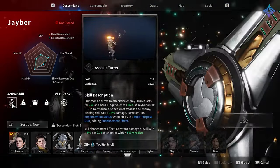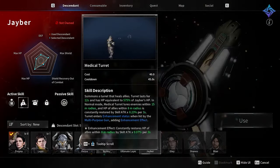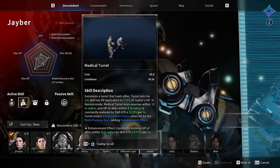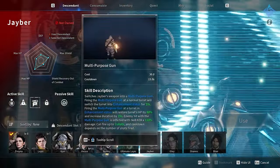If you like turrets, Jaber is for you — he can summon a healing turret and a damage turret. His passive is a good one: if you have both turrets summoned at once, which most of the time you probably do, he gets an extra damage increase.